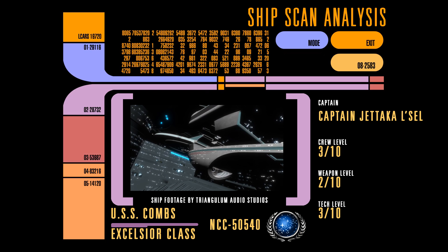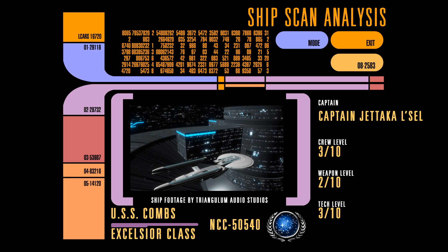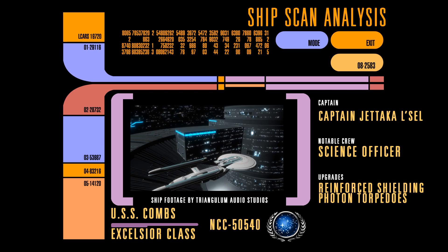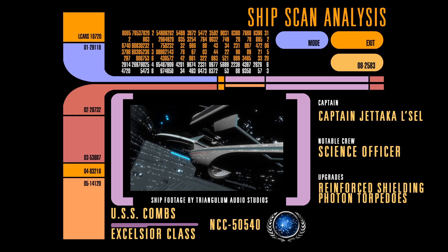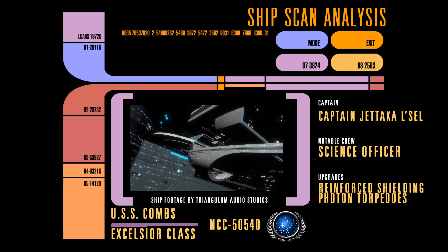Similarly, Captain LaSalle's Excelsior class ship, the USS Combs, is likewise kitted out exactly the same as the previous mission. Equipped with reinforced shielding and photon torpedoes and bringing a notable science officer, the ship is more rounded than the Yoh, but still capable of packing a punch.